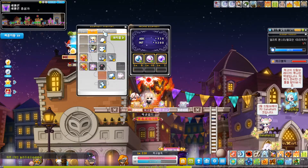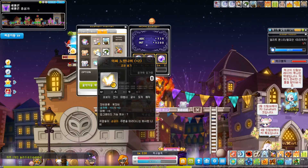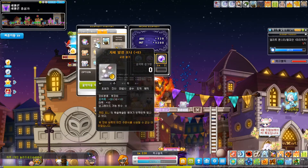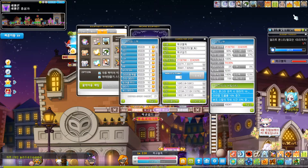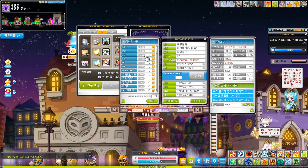I also moved pets from my main character. Here's my stat window — I'm around 12k with Maple Warrior.